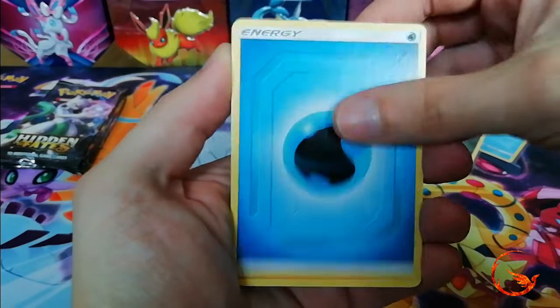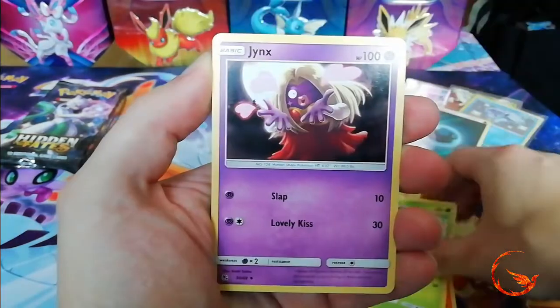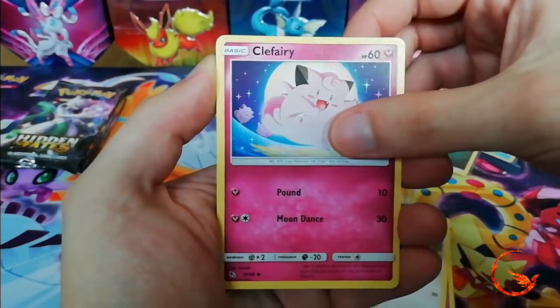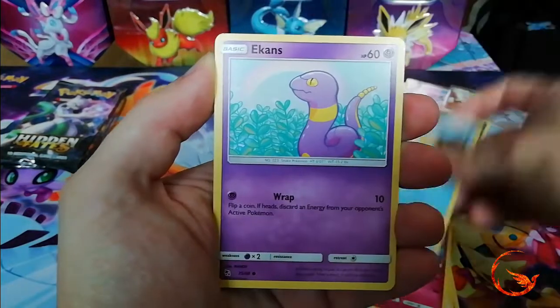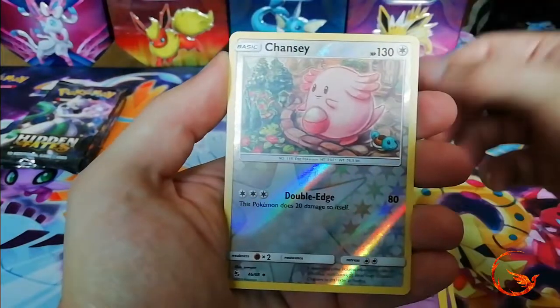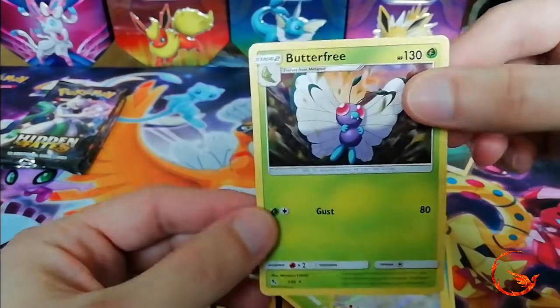Pack 8: Water energy, Charmeleon, Metapod, Jynx, Eevee, Clefairy, Psyduck, Ekans, Caterpie, a reverse holo Chansey, and the rare is a non-holo Butterfree. Just four packs remaining.